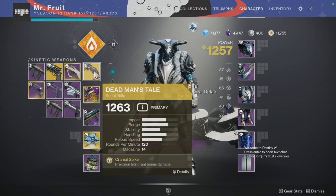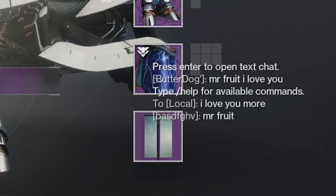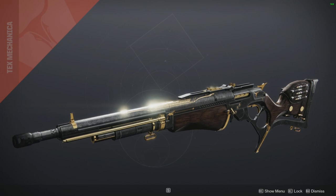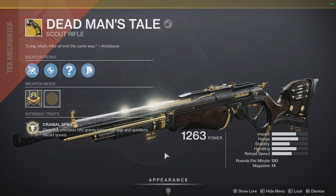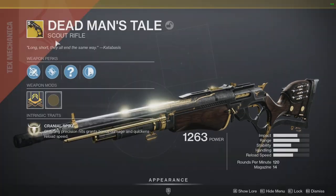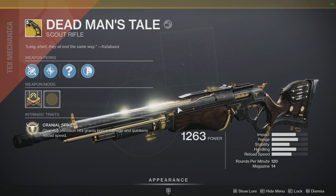Long story short, they all end in the same way. That's right, we got ourselves another Tex Mechanica exotic rifle — my favorite. Genuinely, Tex Mechanica are my favorite. I've got the whole Wild West vibe going on here, and even better, we get an exotic lever rifle. It's a scout rifle, but who really cares — it's a lever rifle, it's freaking sick.